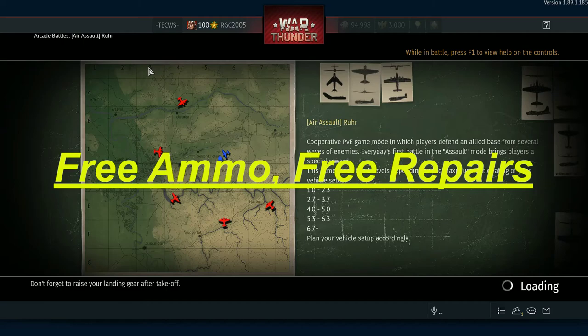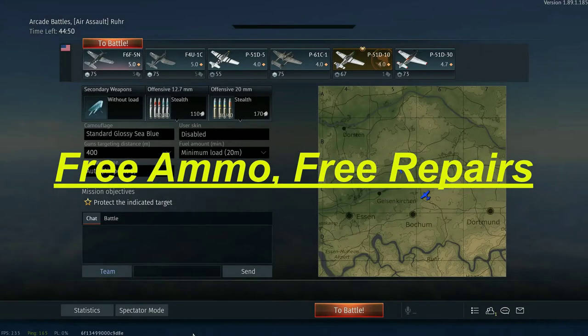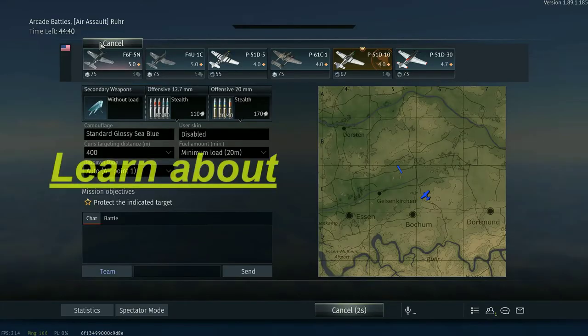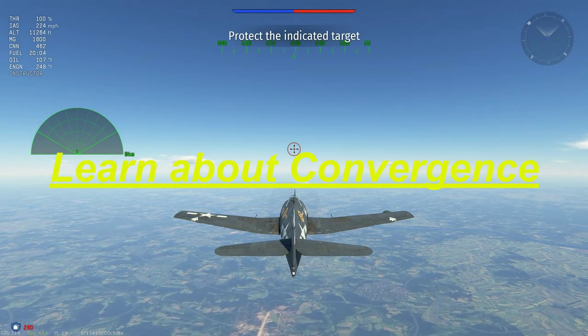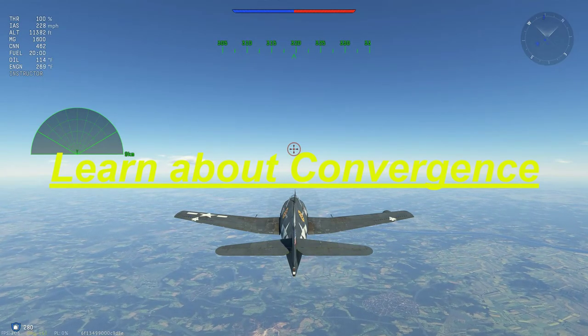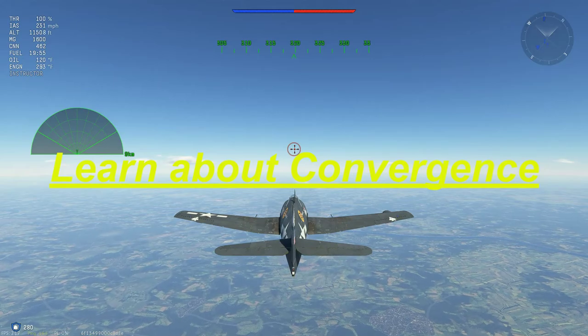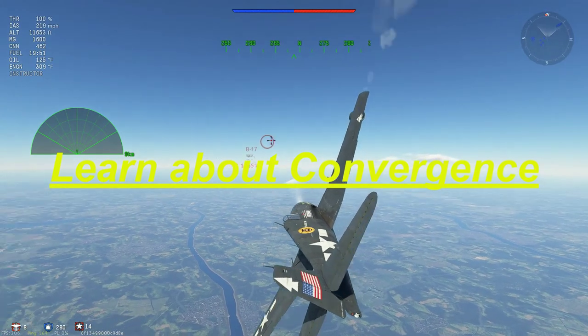Your planes do cost a little bit - in the instance of the Hellcat it's somewhere around 1,000 Lions or so. As we get into the mission, here's our F6F-5N, the Night Fighter Hellcat. I finally got my stealth ammo. We're in gameplay now. Weapons convergence on this particular mission is 400 meters in arcade.